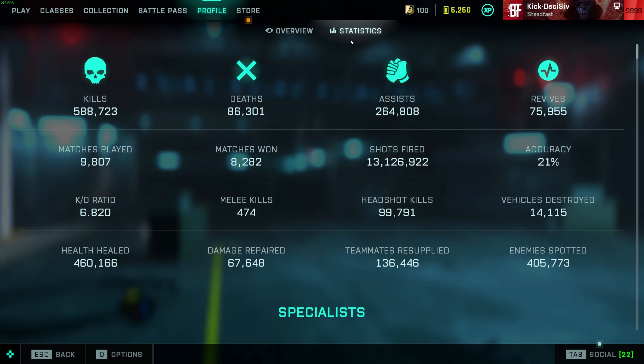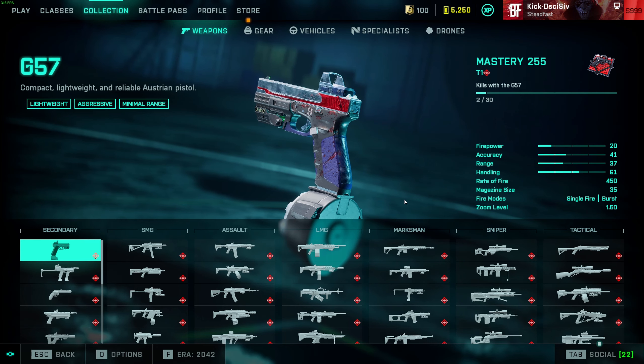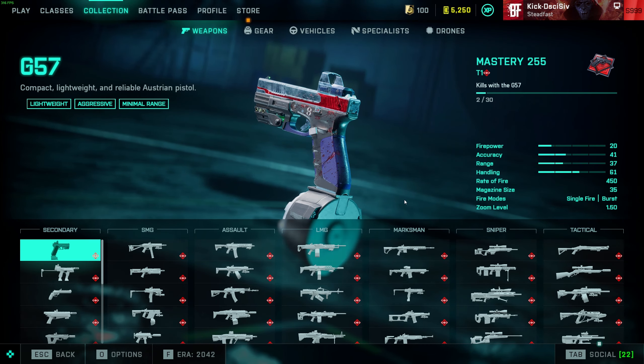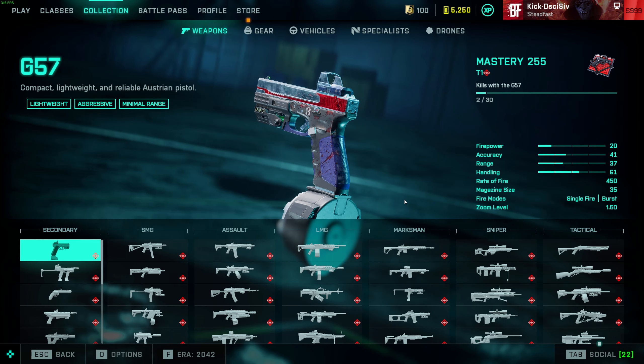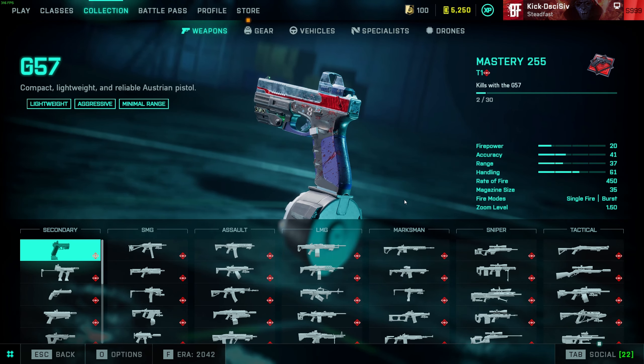These are my stats — I've been playing since the beta, got about 3,200 hours in the game, and I was the first person to hit max level without boosting. Hopefully my opinions are somewhat relevant. Most of my builds are for aggressive play. I'll cover some alternate attachments or ammo types if you want to sit back, play mid-range, find a head glitch, or be that rat with the 4-6x laying prone.